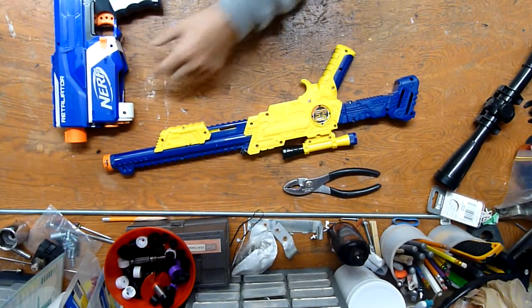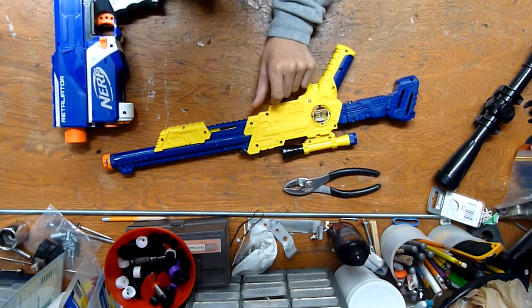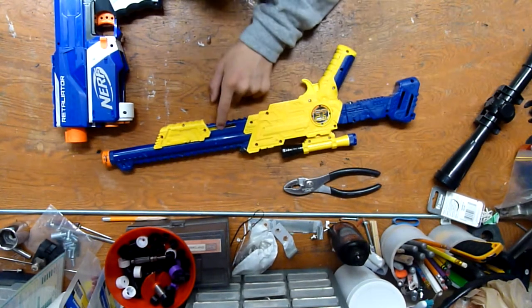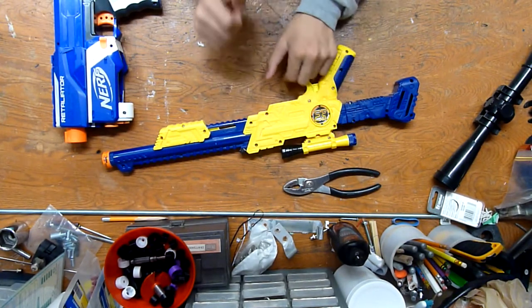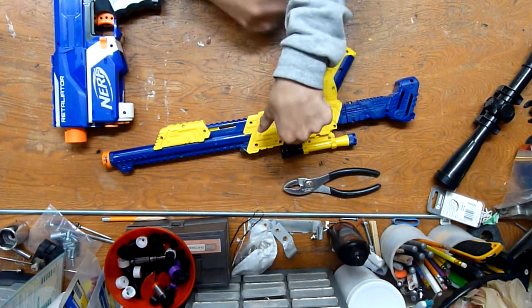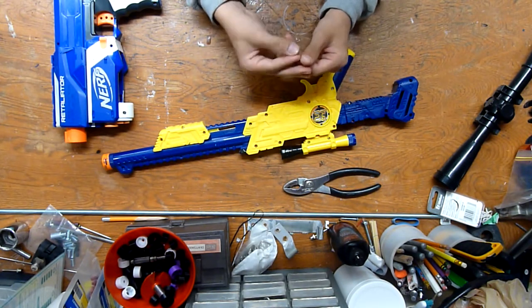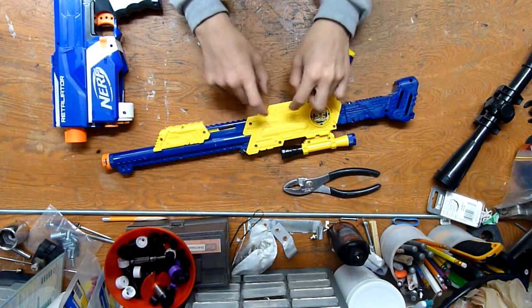I found out that once I took all this apart, if I wanted to install the magwell up from the bottom, I'd cut this open, but it would have cut the priming indicator from the priming section, and the whole gun just wouldn't work. So I had an idea that if I installed the magwell on the side, then I could go directly to the shooting part of the gun, and wouldn't have to go in through here.